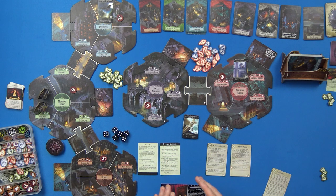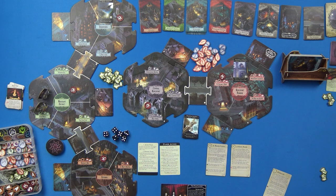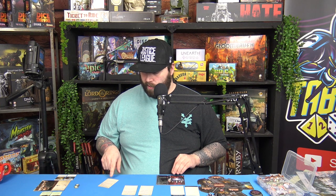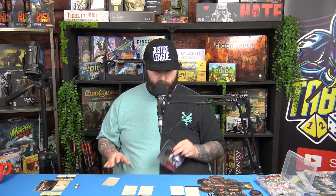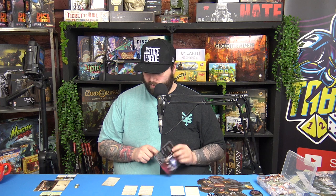If another doom token was to spawn in that area, instead of going in the area it goes on the encounter card. Place the doom on the scenario sheet instead. If you resolve a neighborhood anomaly encounter and it had zero doom, remove the anomaly from the neighborhood. So we don't want to put any doom on here.